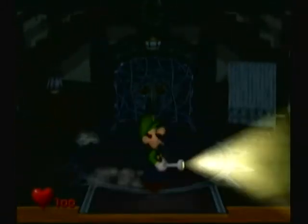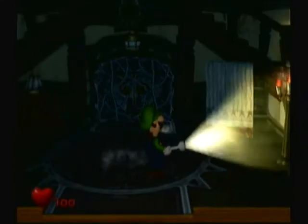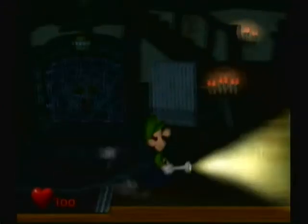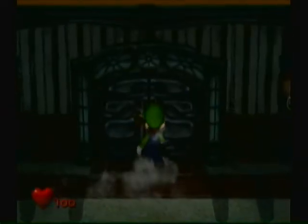The basic controls: just analog sticks to walk, the C button to look around and move the flashlight. Press A to yell for Mario — don't really need that. Go up to a wall and you'll hit it. What you have to do is go up here and just go to that door.